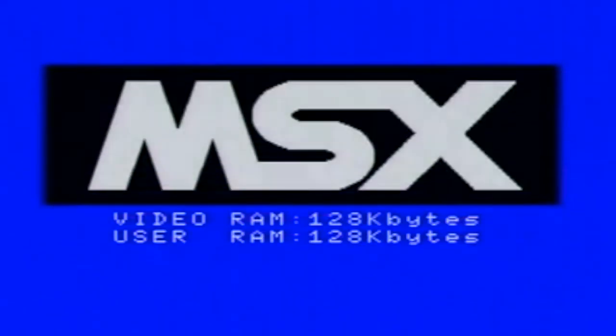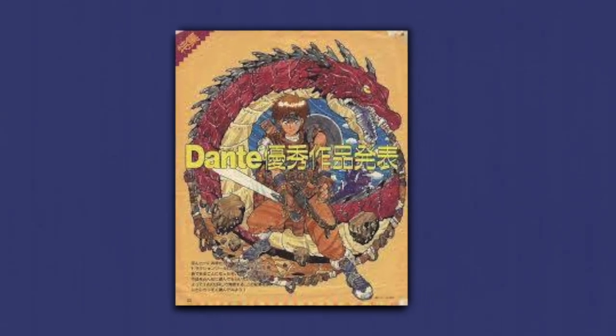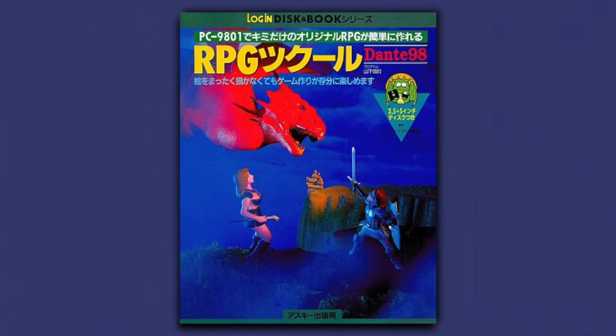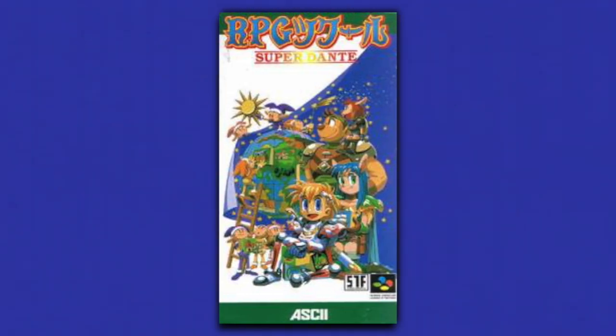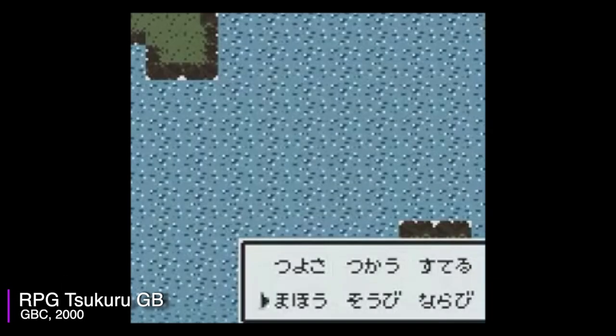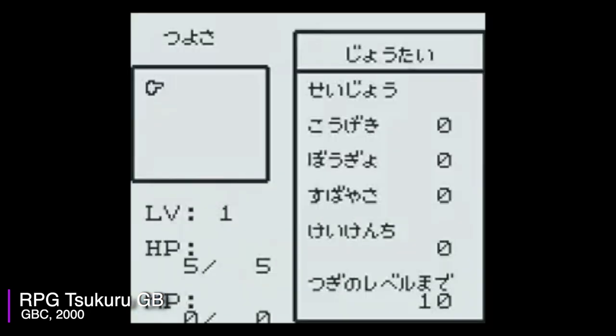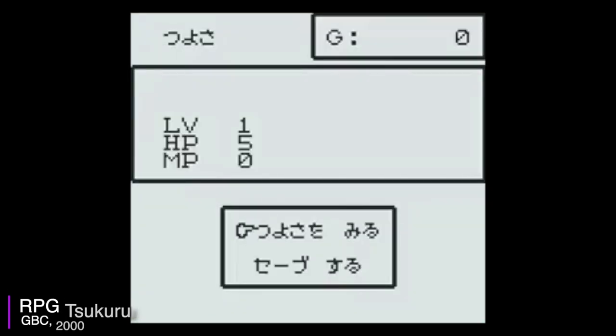The earliest versions of RPG Maker date back to the late 1980s, with versions being released for systems such as the PC-9801 line of computers, the Super Nintendo, and even a version for the original Game Boy! Being a text-heavy game creation tool, I have no way to go back and play any of these and make any real progress.